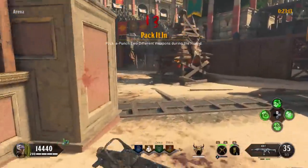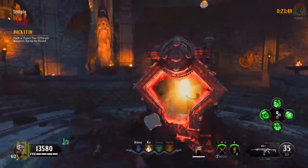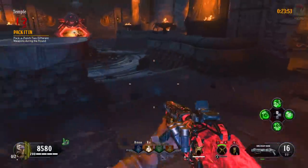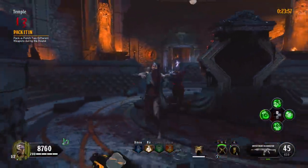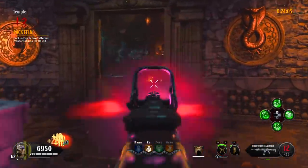Round 13 is Pack It In, which is to Pack-a-Punch two different weapons during the round. Even though our Mog 12 is already Pack-a-Punched, re-papping it counts as one of the two weapons packed, so just Pack-a-Punch that and whatever you have as your secondary. I highly recommend at this point Pack-a-Punching your Mog 12 all the way until it's fully upgraded — that's going to give us great damage.